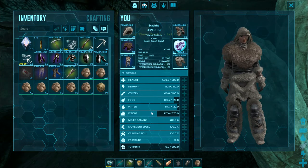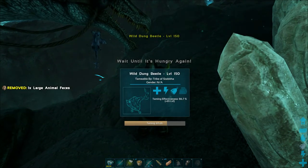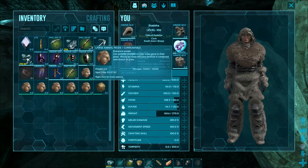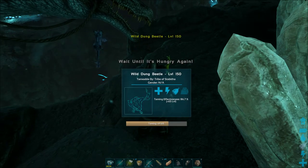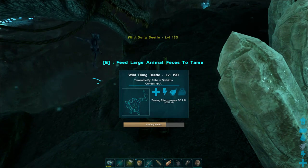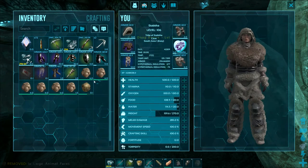Taming a Dung Beetle — Rex Dung. Gotta make sure you're prepared. I don't know if I have enough on me, but it's getting close. This will be the first beetle I've ever tried to tame, because it's a 150. I said it might as well grab it.